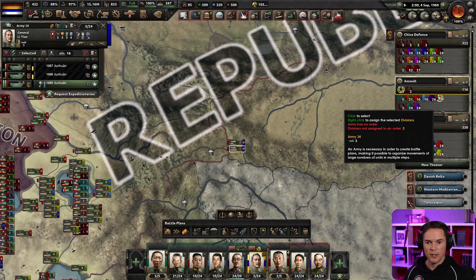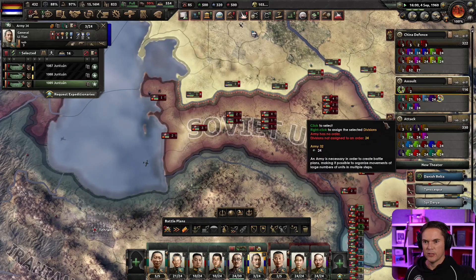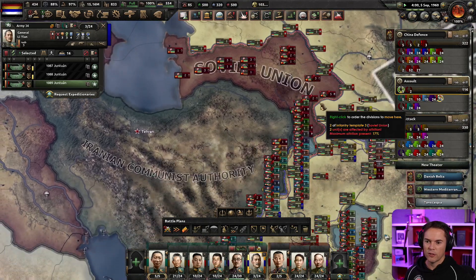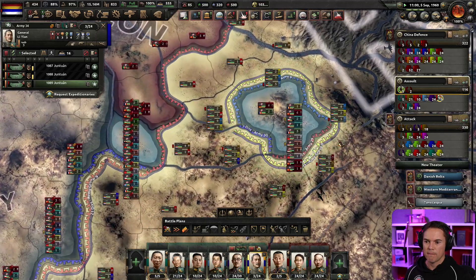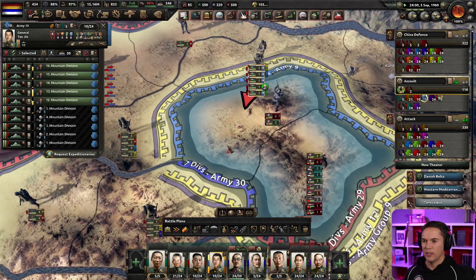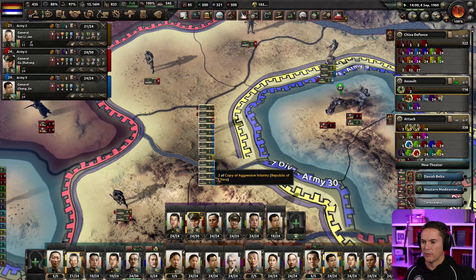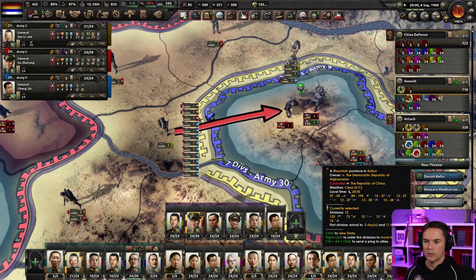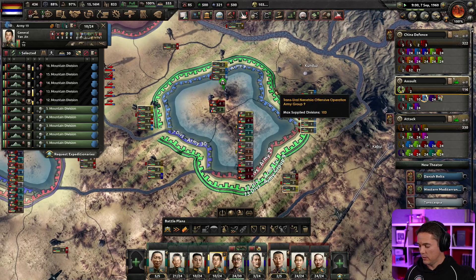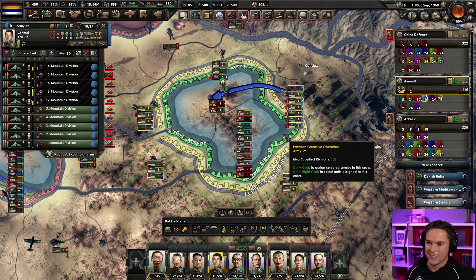He wants to be in that force there. I've got so many armies it's hard to keep track of them all now. The front line's looking weak but that's okay — we've got our mountaineer troops in, let them lead the attack. We've got the experts coming in and we can support from there as well. Let's push everything into this.